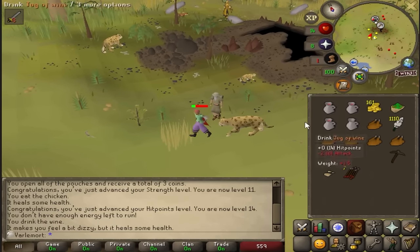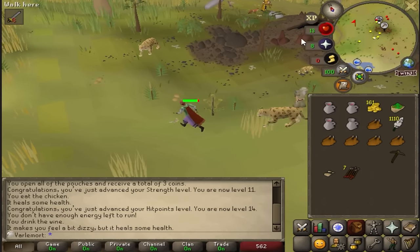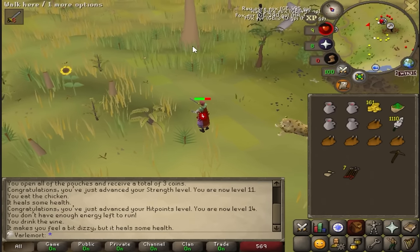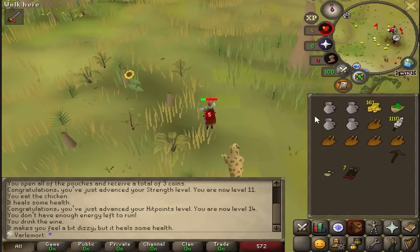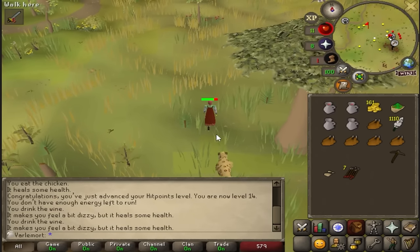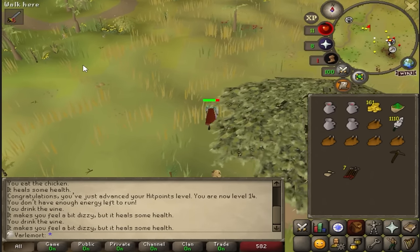Oh my god — these things attack super fast. If I die now, I am quitting RuneScape. I have no run energy — if I didn't have these jugs of wine, I would be so dead.